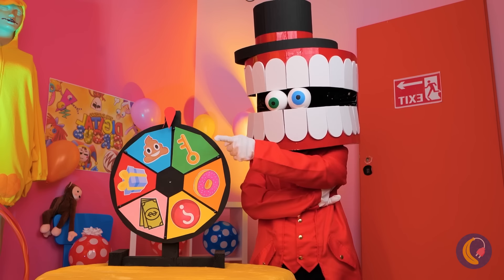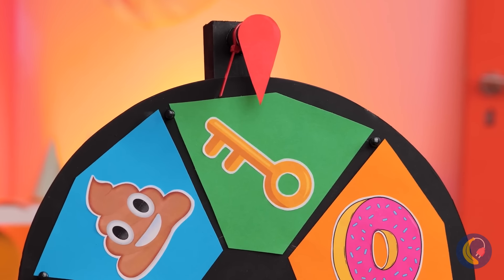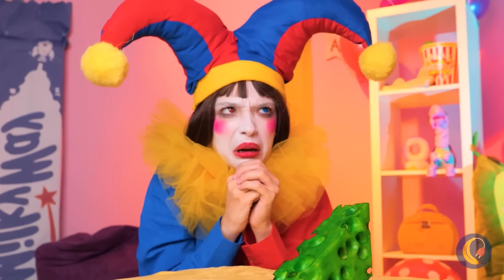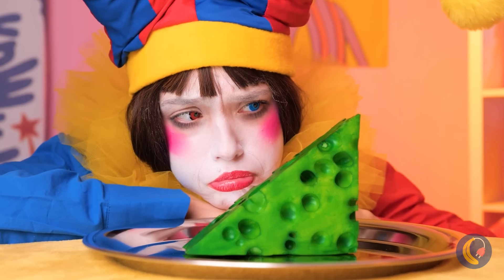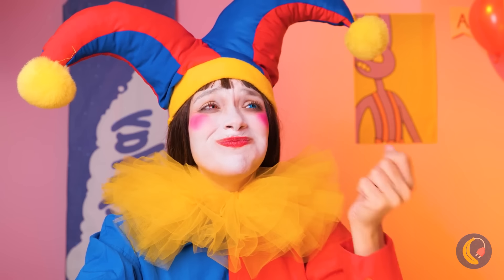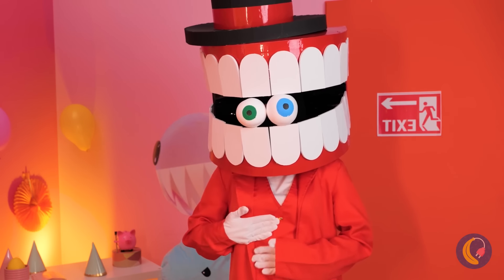But first things first, you gotta spin the wheel. I hope it lands on a donut. Oh, even better — the key! Okay, hand it over. Aha, on a silver platter too. What kind of key is that? Is the key inside? Over the lips and through the gums. There doesn't seem to be a key in here. Oh, you had to eat it to get the key. No, wait — we were right the first time.